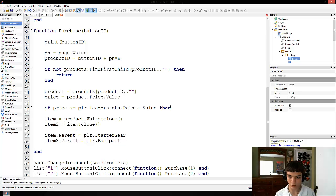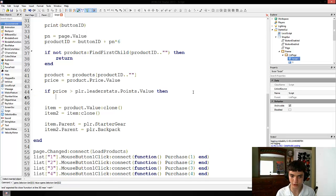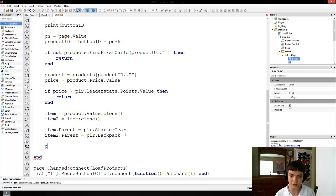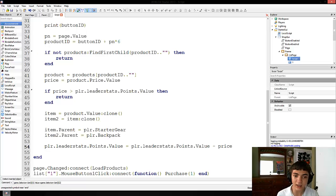If we continue, maybe a better way would be: if the price is greater than the points the player currently has, return and end — okay, they're not getting their tool, this isn't happening. And at the very end, once everything else is done, player.leaderstats.points.value equals player.leaderstats.points.value minus price. So we're checking if the price is greater than all the points the player has — if so, you're not getting anything at all. That just kills the function right there if they don't have enough money.